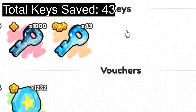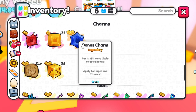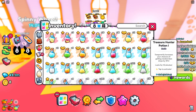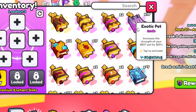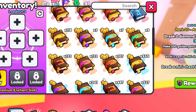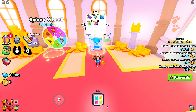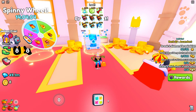I still have 43 keys left from my mastery savings. We got a bonus charm, a coins charm, and a TNT charm, which isn't too bad. For potions, we got all these - some from the vending machines. We also got these enchants: 19 exotic pets, 12 fortunes, 17 minus touches, 27 lightnings, and all these other enchants. I'm not sure this one can come out of there.